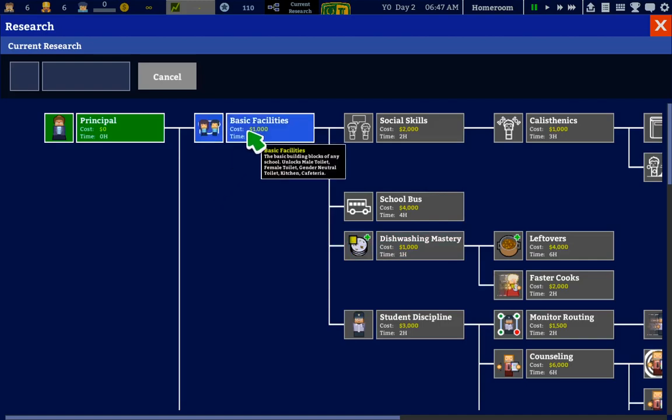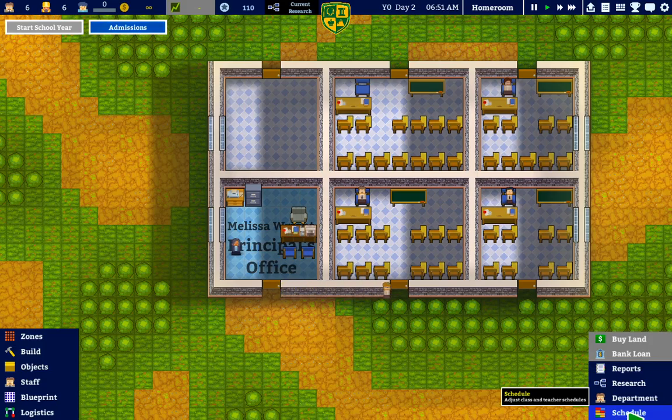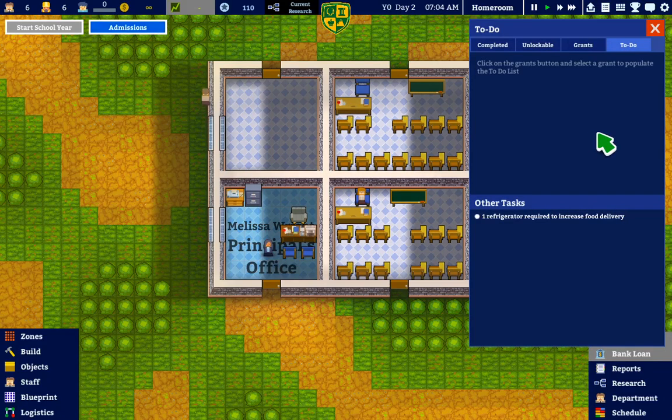Okay, I think we need some research. This doesn't seem necessary, but a schedule certainly seems necessary. And I can't start the school year, but it's not telling me why I can't start the school year. There we go — to-do list. Gotta have some food apparently.